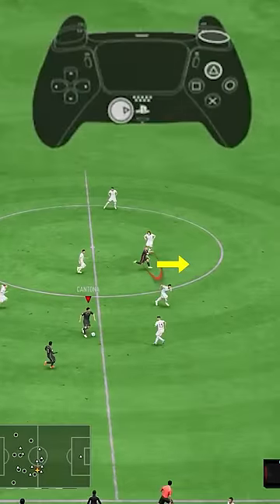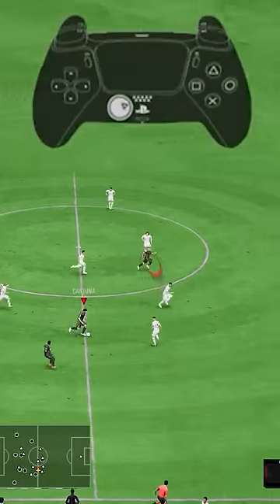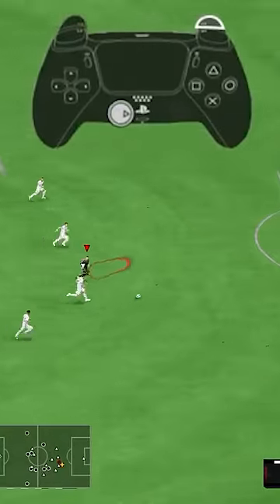Once you see a player who is running in behind the defensive line in a wide space, hold R1 or RB and then power up the Triangle or Y button depending on the distance.